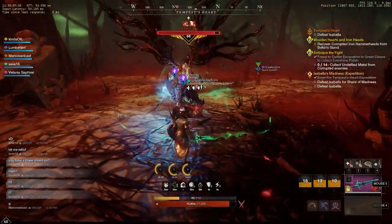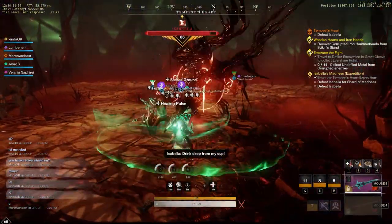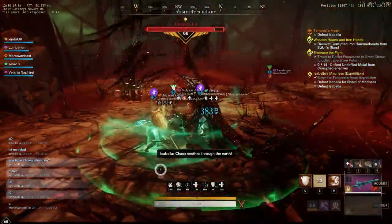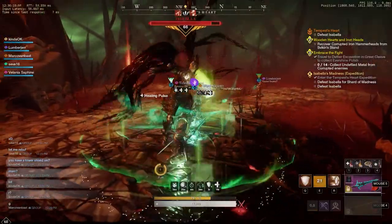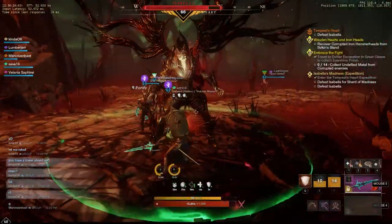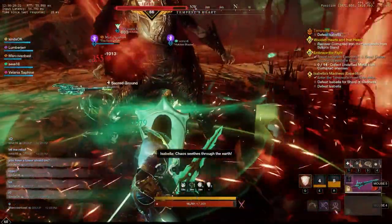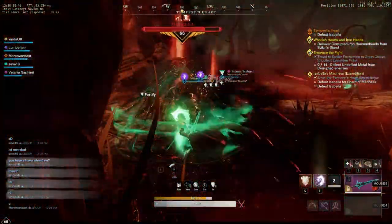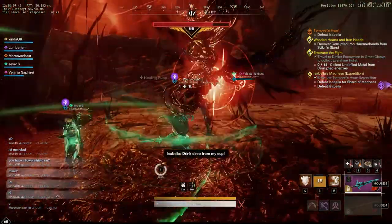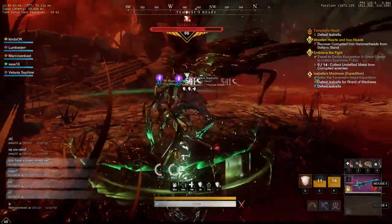Right now I'm trying to get her pulled back so the DPSs have more room to move around on the platform, because Isabella has some crazy AoE attacks. Some of her frontal attacks will also count as like a full 180 or 360 attack for some reason. Like that dive right there — if you were on her sides, you would have been hit. It's better for the tank to be closer to the water or the pools, because the tanks don't have to move around a lot.